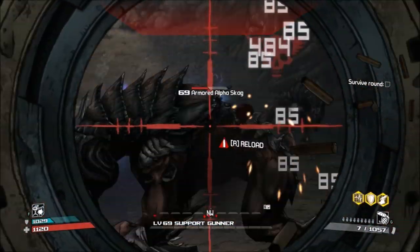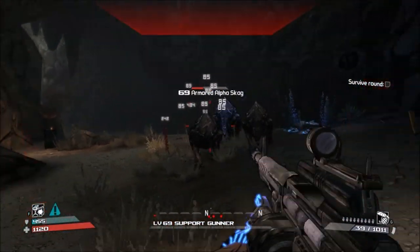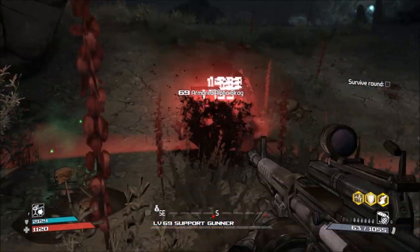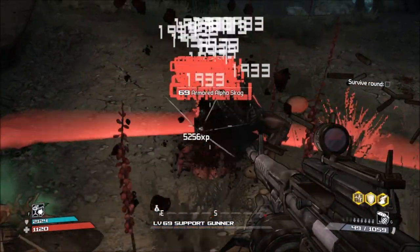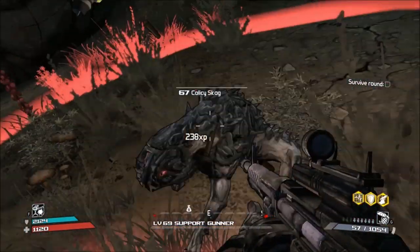They leap at you, and just like all Skaggs, they open their mouths so you can shoot them in their crit — that gives you an opportunity there. Try to get around these Skaggs; sometimes it can be pretty tough, but when they charge, that's a good way to hit them in their hind legs, which is where they are vulnerable.